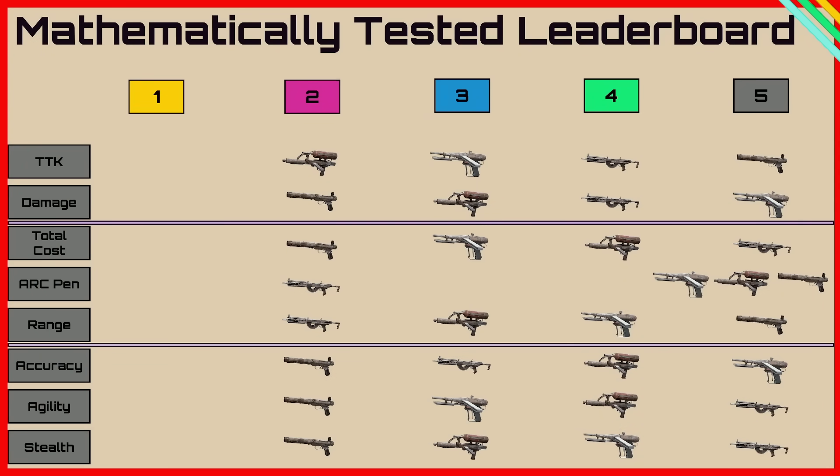Now let's look at the full leaderboard. The best time to kill is still held by the Kettle, the highest damage by the Hairpin, the cheapest total cost by the Hairpin, the arc penetration and range by the Rattler, and all accuracy, agility, and stealth stats are best on the Hairpin. The grouping in arc penetration is because they all have weak arc penetration, whereas the Rattler is the only one with medium penetration. Overall the Stitcher is doing pretty good — it has a fast time to kill, a very low cost, and high agility, making it great if you want to quickly run another raid after losing your gear. I want to adjust this detailed leaderboard based on what you as a community want to see compared.